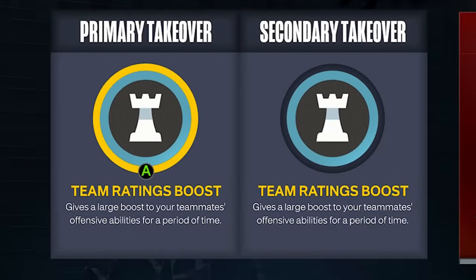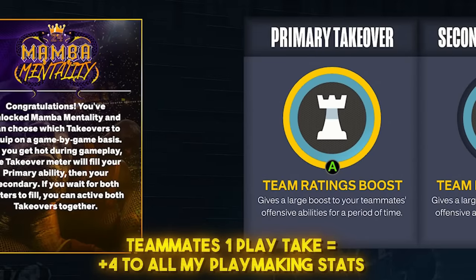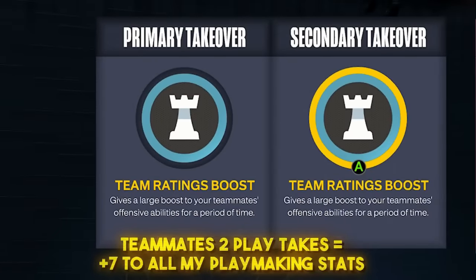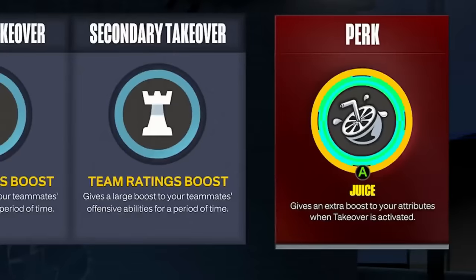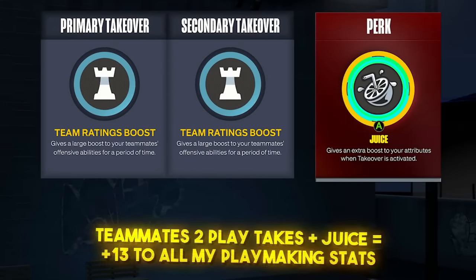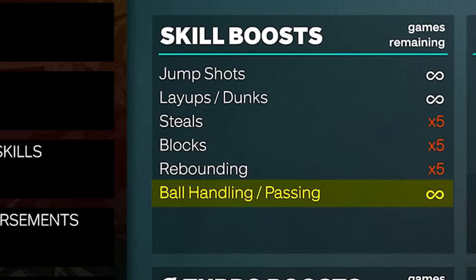We're not stopping there because my teammate is going to be running Team Ratings Boost Takeover, which boosts teammates' ratings when activated. One of these takeovers gives a plus four to all my offensive stats, but when both are activated, it's a plus seven. He's also running Juice Perk, so my teammate's Double Team Ratings Booster and Juice Perk gives me a plus 13 to all my offensive stats. I also have unlimited ball handling boosts, which doesn't technically affect the rating but is something to note.